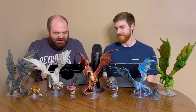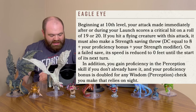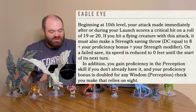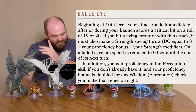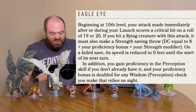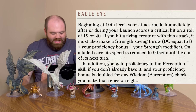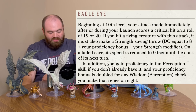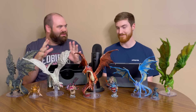Back to our abilities at level 10, we have Eagle Eye. Your attack made immediately after or during the Launch scores a critical hit on a natural 19 or 20 on your d20 roll. If you hit a flying creature with this attack, it must also make a strength saving throw equal to a DC of 8 plus your proficiency plus your strength modifier. On a failed save, its speed is reduced to zero until the start of its next turn - you know what that does to flying creatures. In addition, you gain proficiency in the perception skill, and your proficiency is doubled for perception checks that rely on sight.